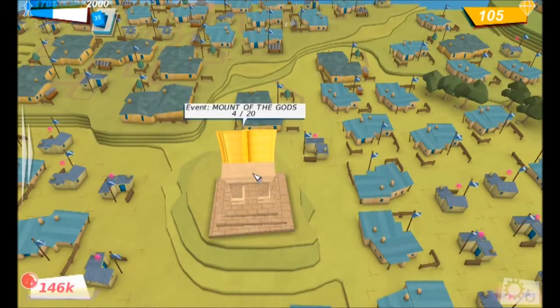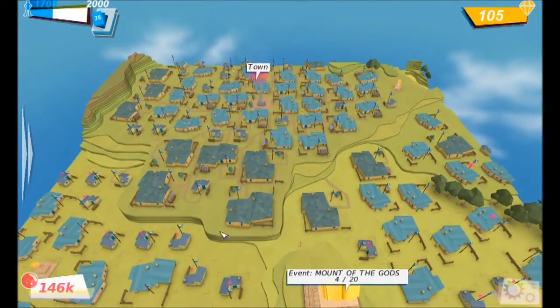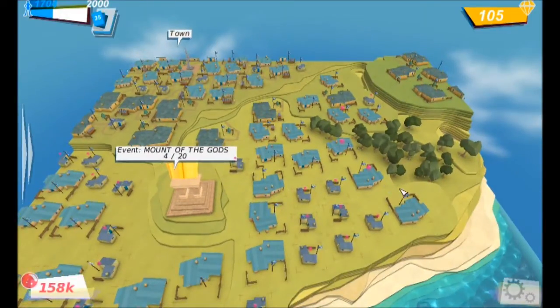Basically, all it was is that you had to generate more population than your opponent, which was pretty easy really. You can kind of set your own goal — I think I set it for something like four times more population than your opponent, which I kind of did.